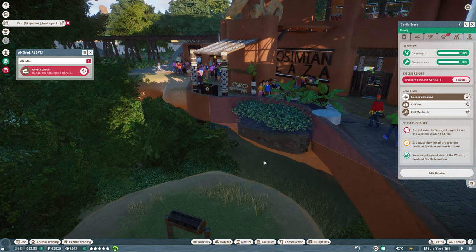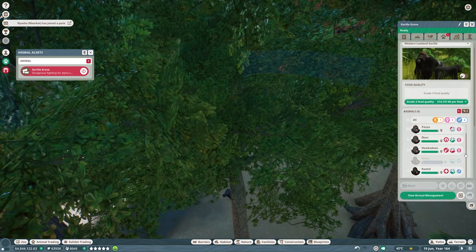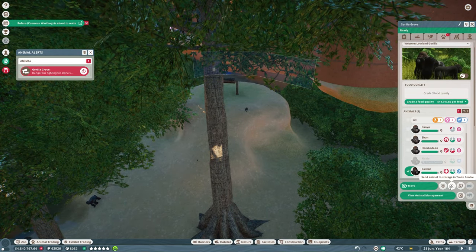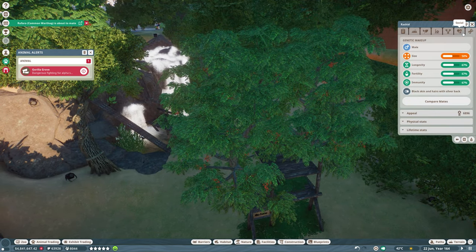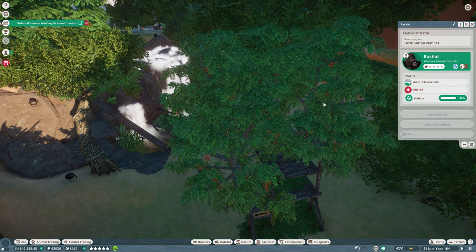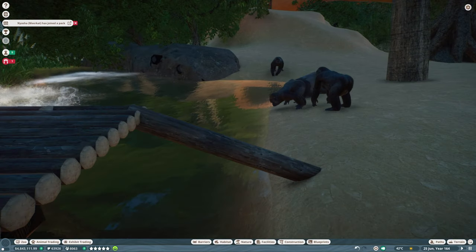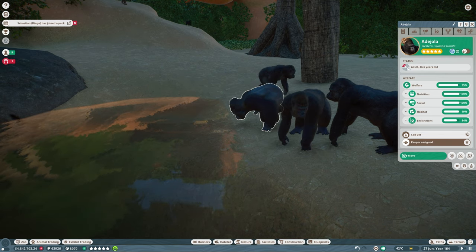Dangerous fighting for alpha status among the silverbacks over here. Go ahead and get Rashid out of here, I assume. Adeyola is getting kinda old though. Rashid — what are your stats like? Not too bad. Go ahead and put you in the trade center. We'll eventually have to get ourselves a new alpha male here though — our current one's a bit on the older side. Getting up there, we're gonna need a new one soon.